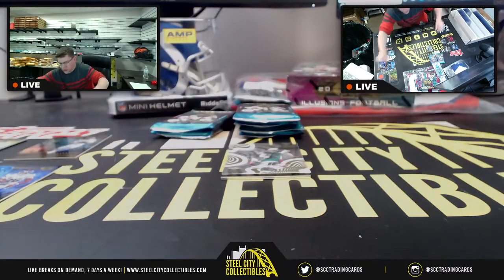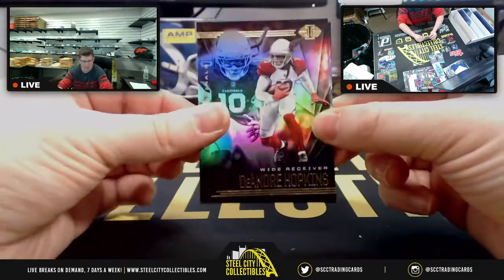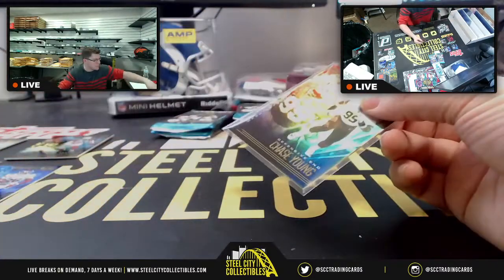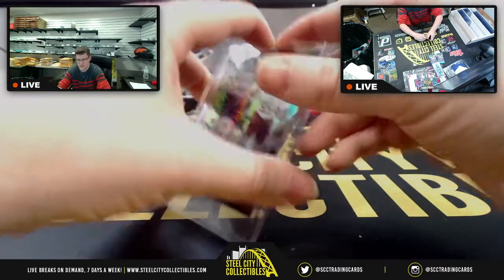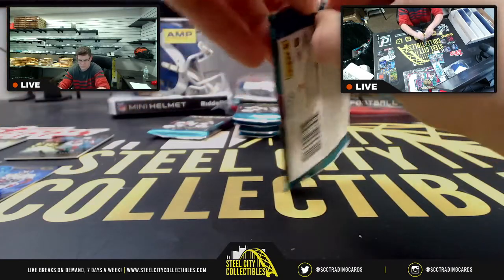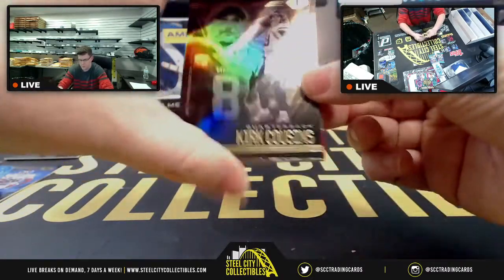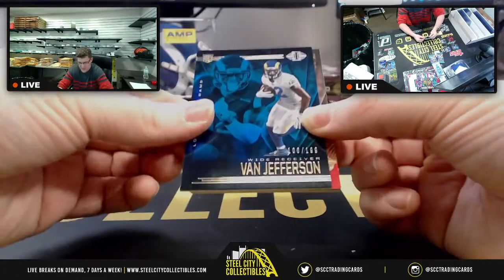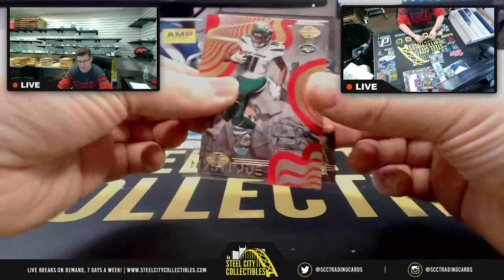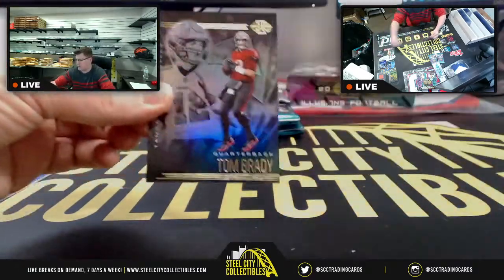Right after the Herbert, we got a Denzel Mims Mystique, then upside-down DeAndre Hopkins, and a Chase Young base rookie. Then we have Kurt Cousins, Van Jefferson out of 199, a second Denzel Mims Mystique — this one numbered 199 of 399 — and right behind Mims we have James Morgan, then TB12.